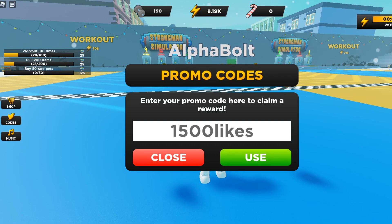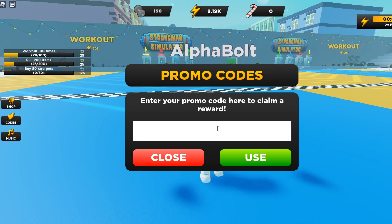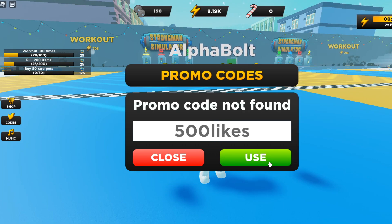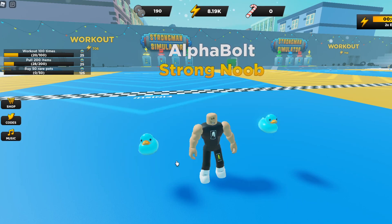I thought it was nine hours but it's only nine minutes — I'm gonna use that to get as much energy as possible. The next code is '500likes' — 5-0-0-l-i-k-e-s — that gives you a two times energy boost. Another one is '10000' — one followed by four zeros — also a two times energy boost. Then 'strongman' — S-T-R-O-N-G-M-A-N — this is the oldest one but it still works. I tried '500 likes' but it says not found, so that one no longer works. Those are all the working codes as of today.